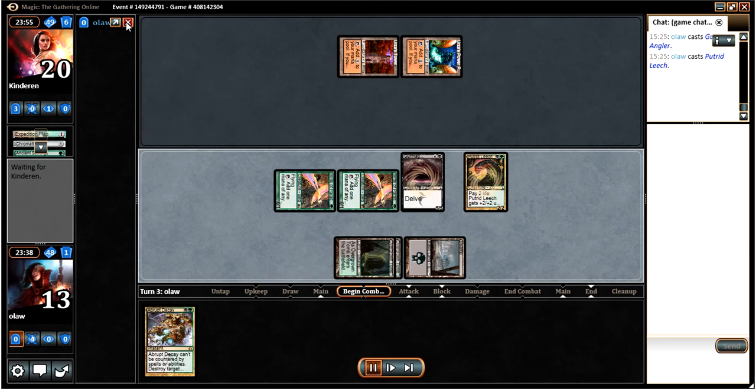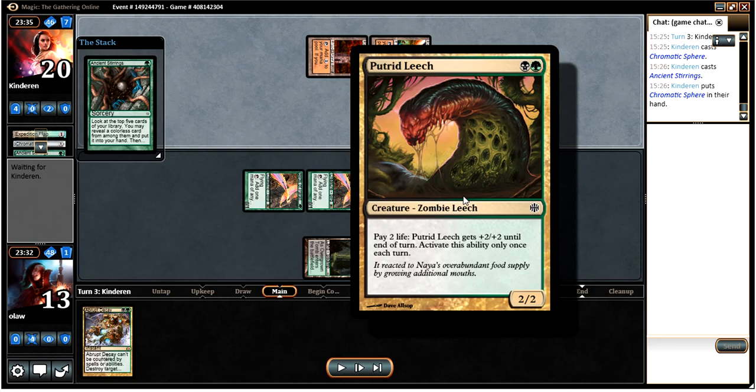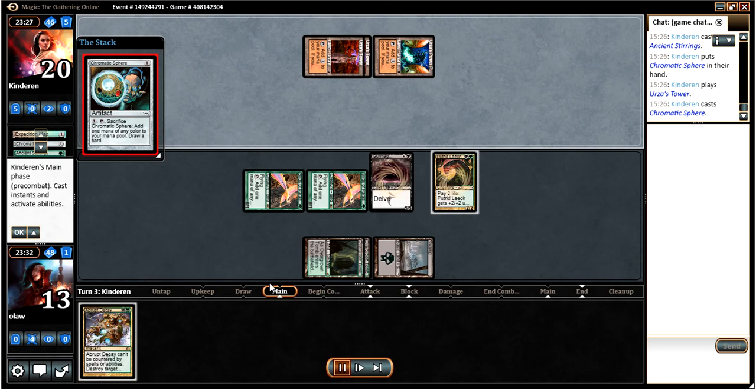These two guys are pretty good here, particularly against Tron. Putrid Leech I'm not in love with in the deck, or just in Modern in general — mainly because a lot of people run Lightning Bolt and the ability doesn't come up that often because people just Bolt it in response. But against Tron here, we're in a fairly good position to just keep using that ability every time. So we can tap for 9 next turn if our opponent doesn't do anything too ridiculous. He's Chromatic Sphering into another Ancient Stirrings and put a Chromatic Sphere into hand, which isn't particularly exciting for him. So I'm going to get to attack for 9 here, which is sweet.